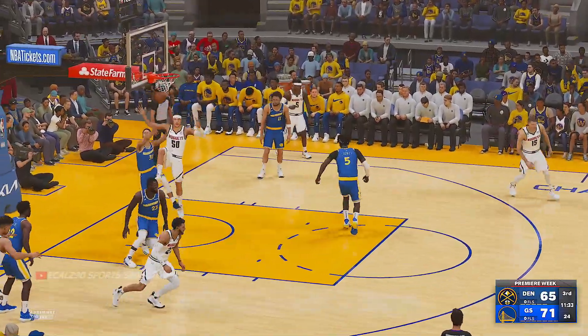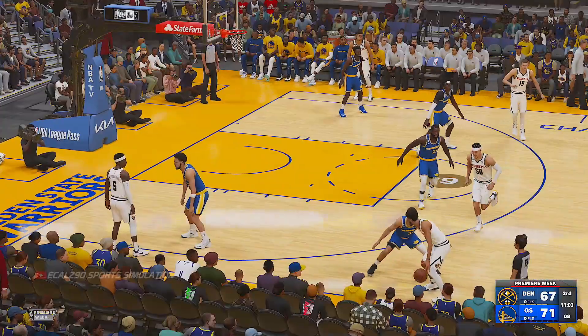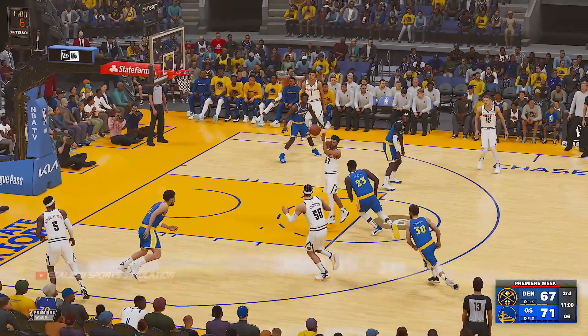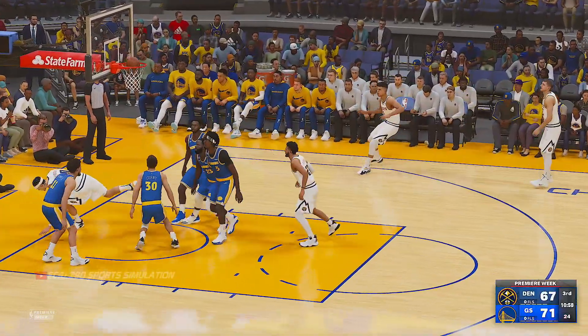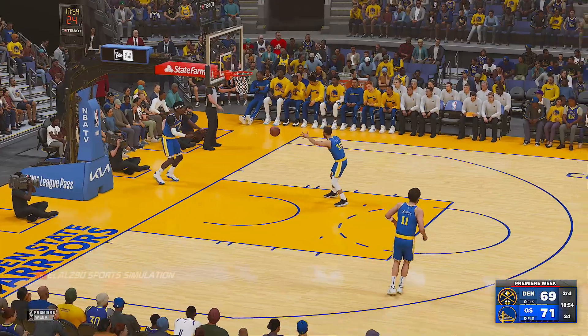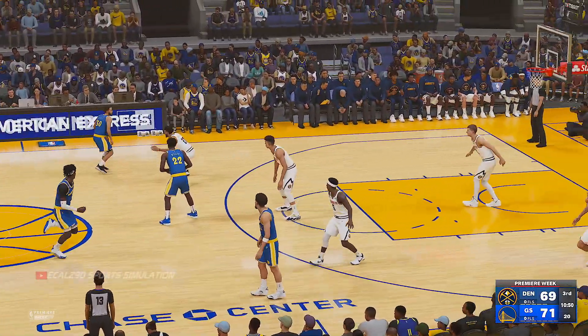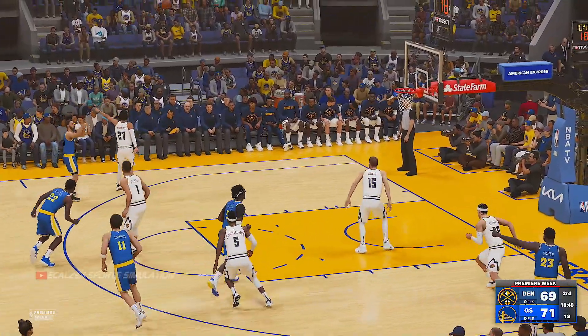Murray, the pass to Gordon — and it's Gordon finishing it off. We all know Gordon, and that's always important in a close game. Murray dishes to Gordon — good, and the assist goes to Murray. Murray's got his seventh assist of the game. Gordon shows nice skill there in picking apart the defense on the screen and roll.